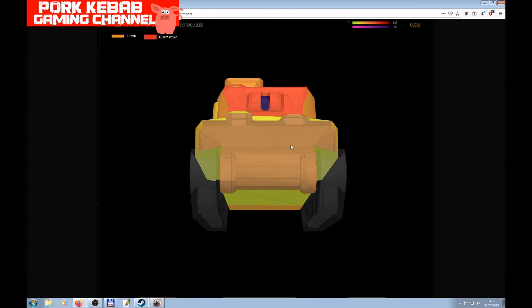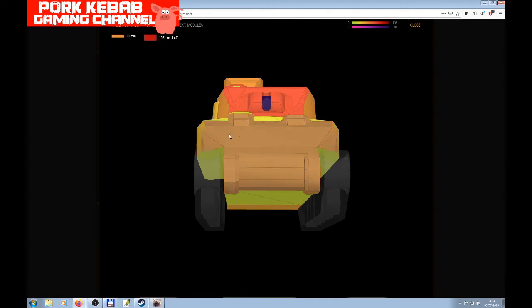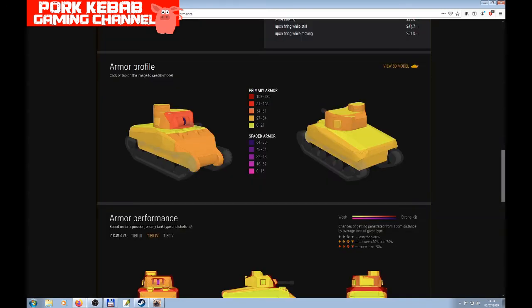Even if you try to use the hull-down position — and the tank does have 10 degrees of gun depression — if you position on a ridge you get slightly better angles. However, the weak spots still stick out. You'd need to hide almost the entire hull and show only the turret. Even then, tier 4 and 5 tanks will likely penetrate the turret, and that 53–55mm weak spot remains visible due to lost slope angles.